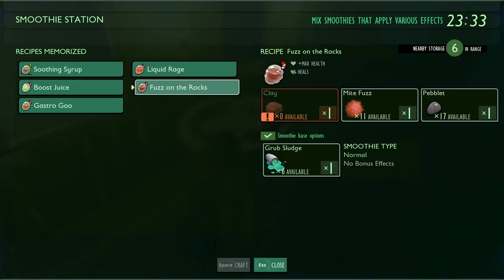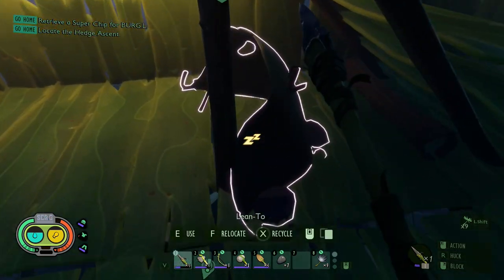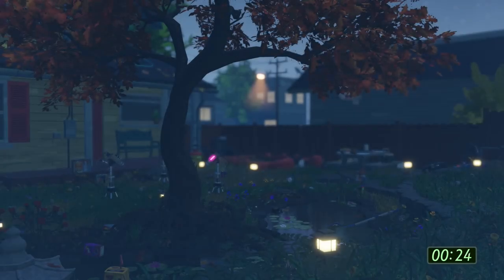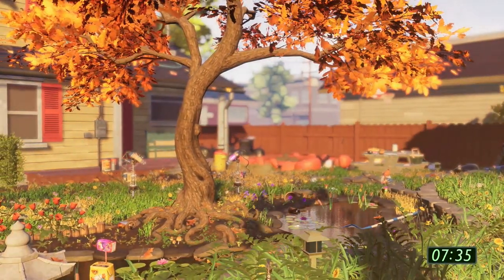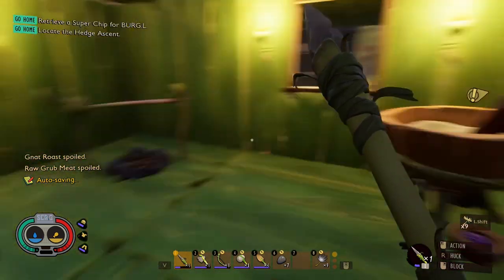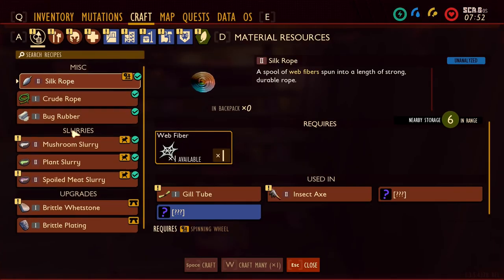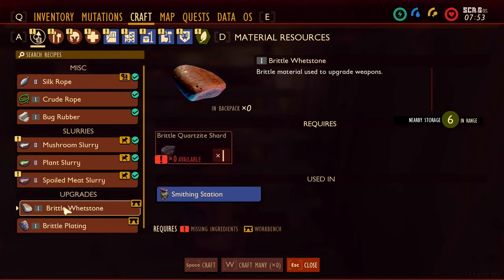Liquid rage — plus attack. Fuzz on the rocks — plus max health and heals, but needs clay. The only one I can really make is a soothing syrup with the algae I have. It might be good to make one, but honestly it's good to know and not critically urgent right now. What is important is sleeping — that lets me get going nice and early.